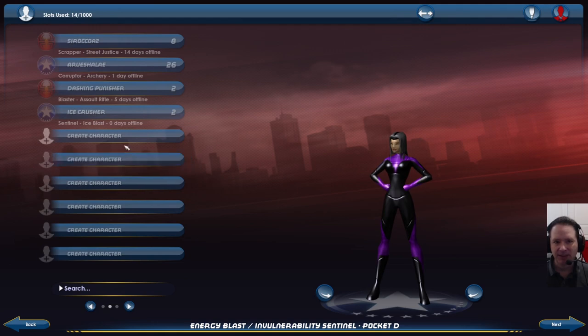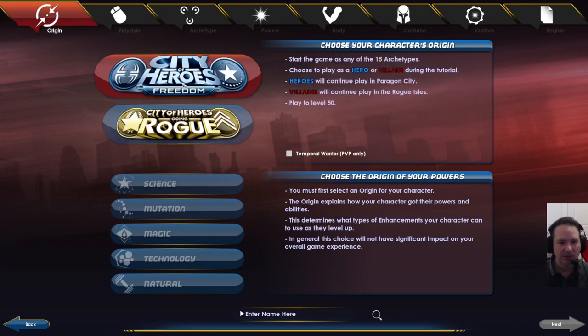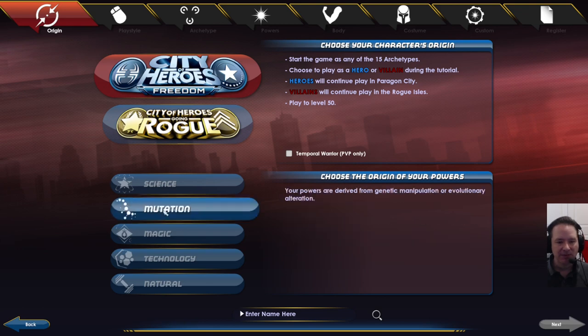First off is character creation. When you go to create a character, you're going to be given a choice between City of Heroes Freedom and Going Rogue. Going Rogue was a separate expansion with its own storyline to take you through levels 1 through 20, and that area is very unoccupied at the moment. I do not recommend it at all for new players. You want to start with City of Heroes Freedom, and eventually you'll be given the choice between hero and villain. For new players, you generally want to start with a hero because it's more populated. Population is important for grouping with other people.